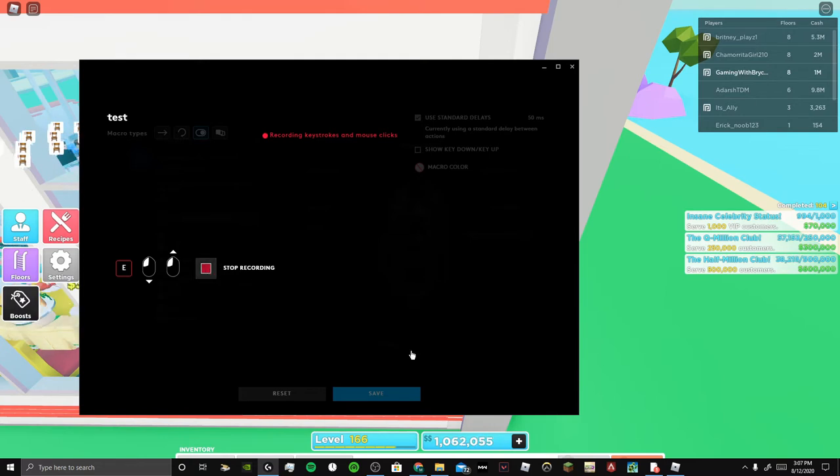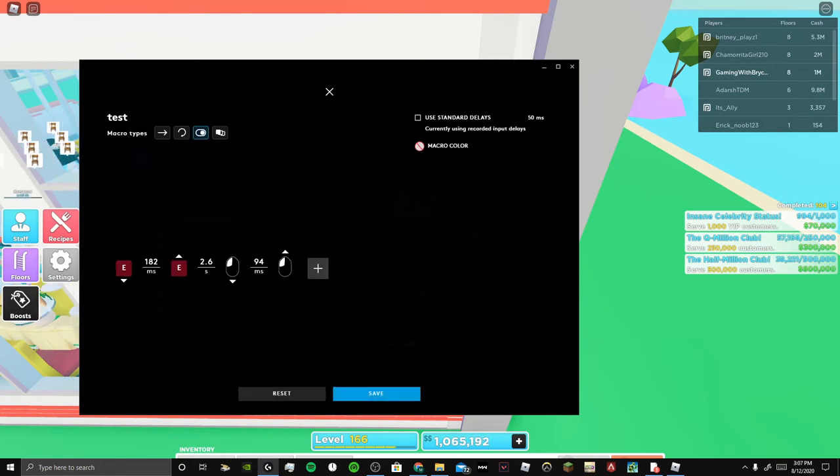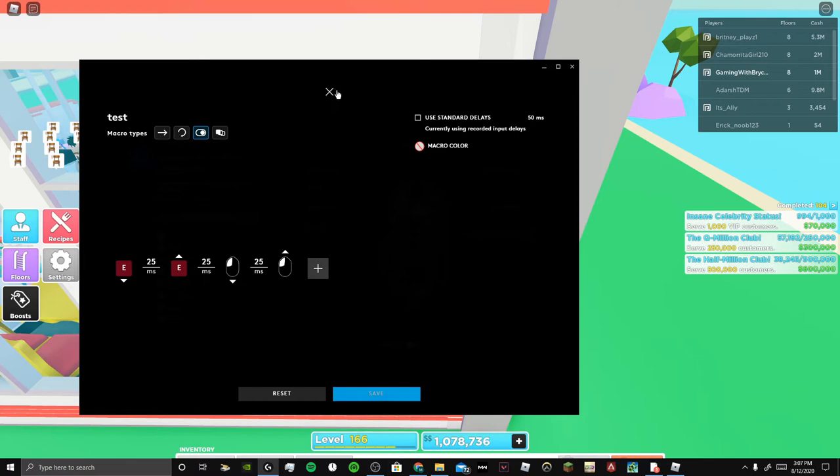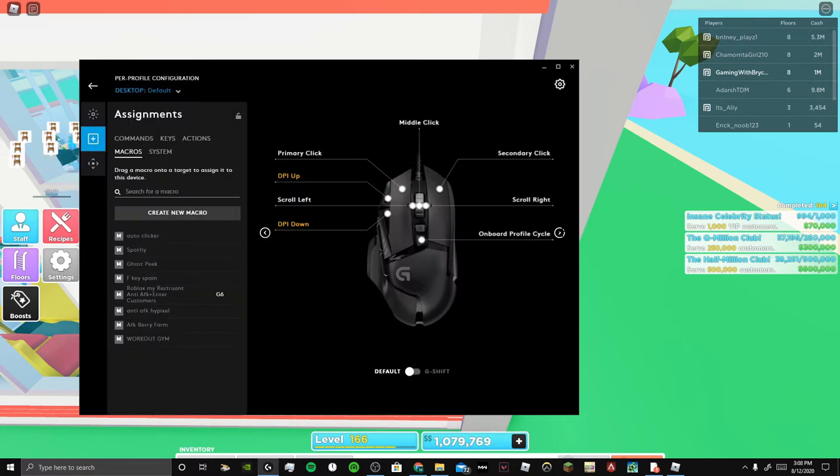This can also AFK. Click that and make this go to 25 milliseconds, because that's what you're going to want it at — it's going to go smoother and more efficient. Do that.